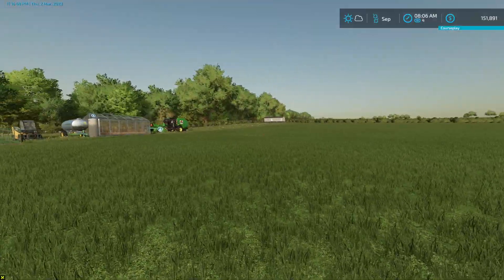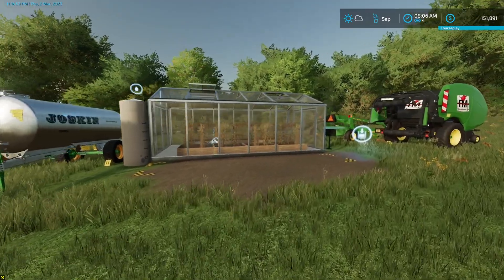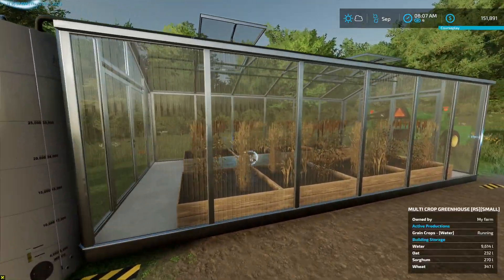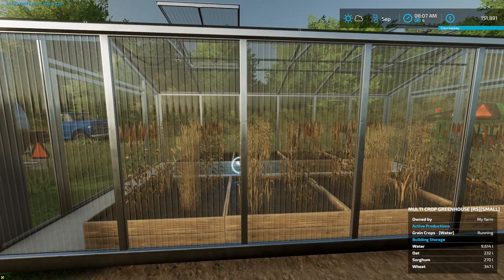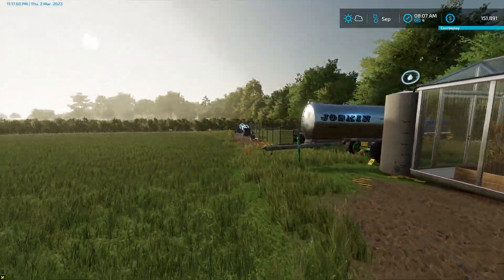We finished mowing, we finished baling, and I put in a greenhouse that does the multi-crops. With just adding water, we are now making our wheat, sorghum, and oats. We're going to sell the oats. We're going to keep the wheat and sorghum for our chickies.